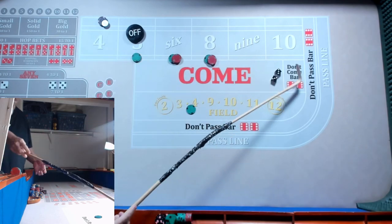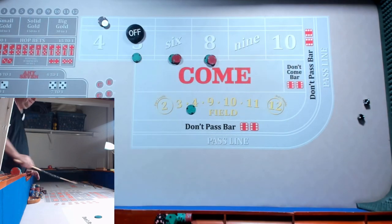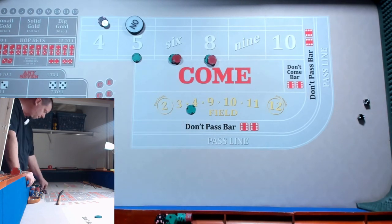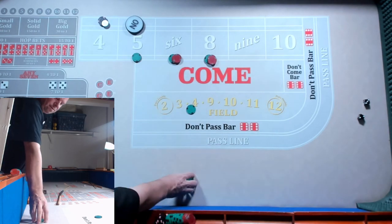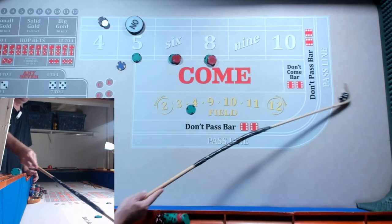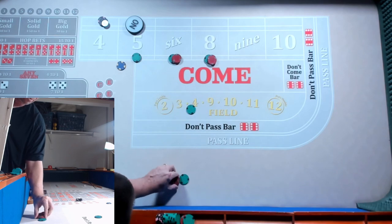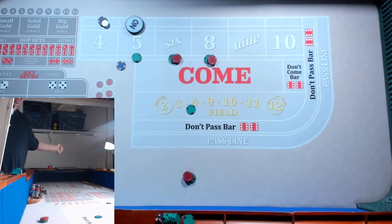We're going to work every roll. For the sake of the video, I'm just going to chuck them up. We've got a 5 — that pays me $70. Working on every roll. $70 minus the quarter, so that's $45 profit. For the sake of the video, I made $45 — we're going to put $45 right here. This is our profits.